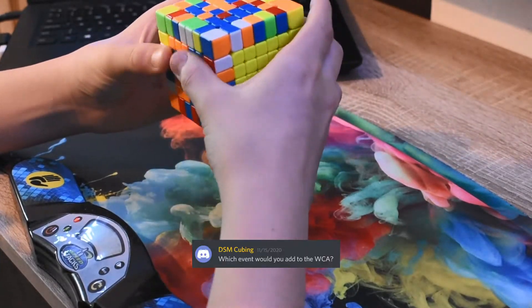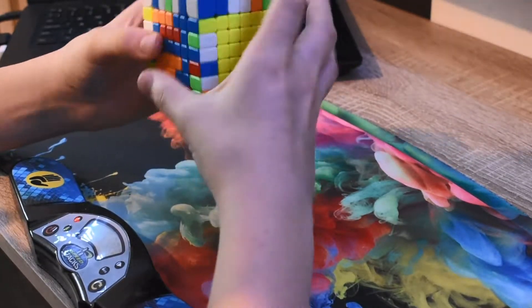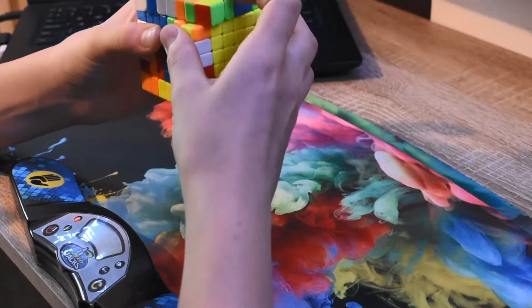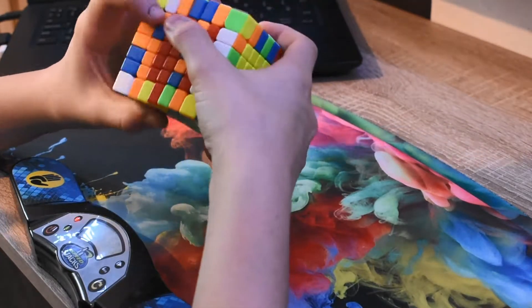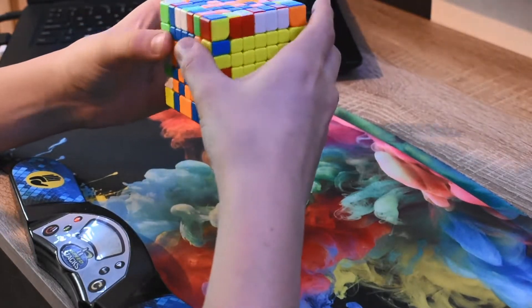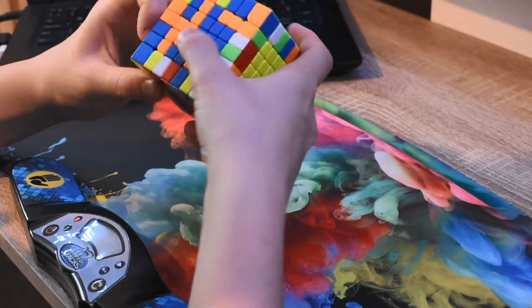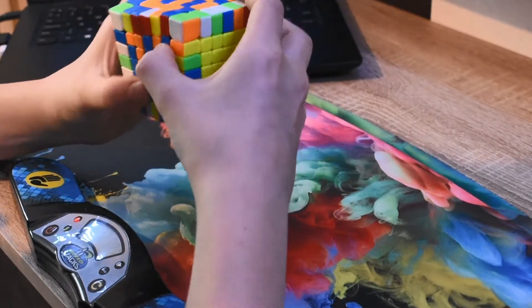DSM Cubing asks: which event would you add to the WCA? That's the same question from earlier — I said Killerminx or Kibimix. But I've also been thinking it might be fun to add 2-Blind. However, the only problem with 2-Blind is that some people are able to one-look CLL or EG solves, so that would be unfair because they wouldn't actually be using blind method. If you restricted it so that people had to use blind method, I think that could be quite fun.